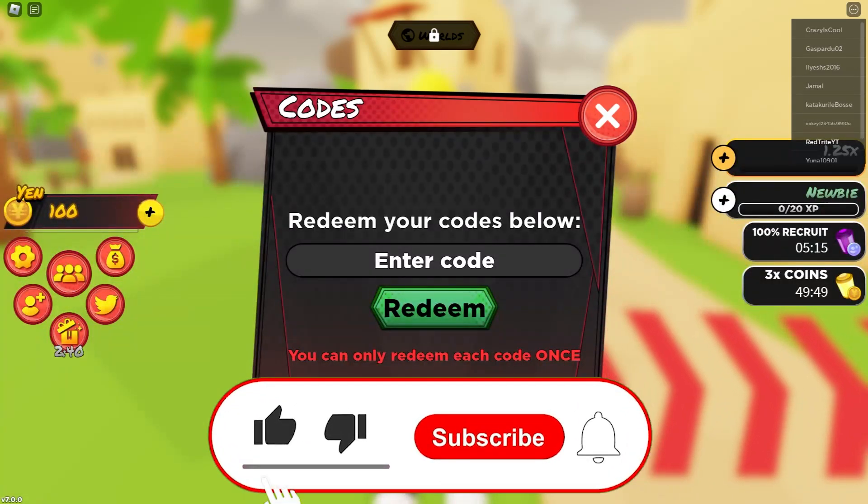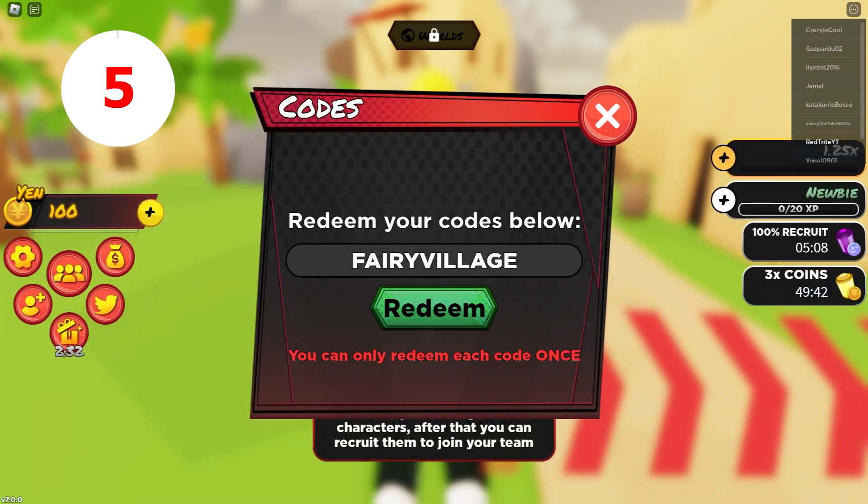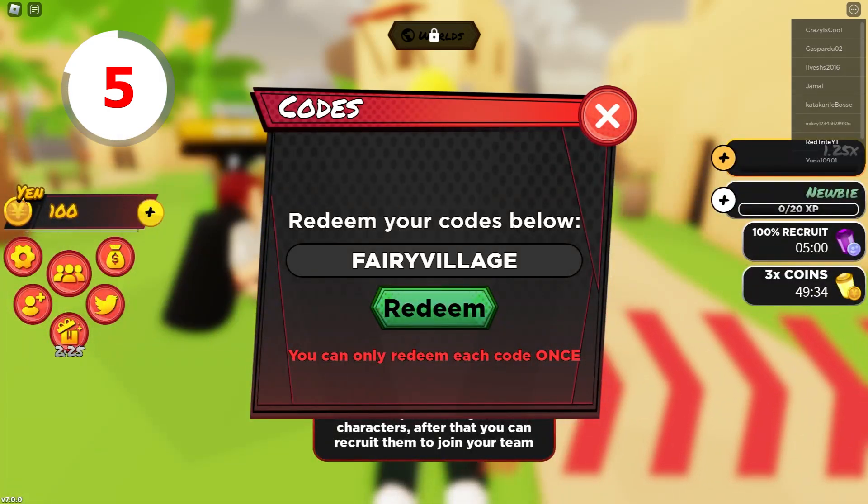Our first code is going to be called map2026, and it gives you a bunch of boosts. Subscribe so you don't miss any secret codes because there's a bunch of boosts — let's redeem it right now. We just redeemed it and got all the boosts possible, which is super insane.